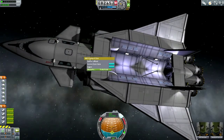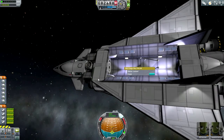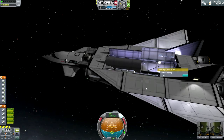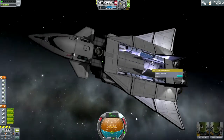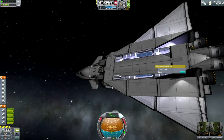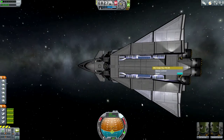The other possibility is just to use this docking port. We should unlock the monopropellant so we can hook up a little lander onto that and bring it over to wherever we want to. So that's a possibility. Let's go to the contract screen and see what I should do.